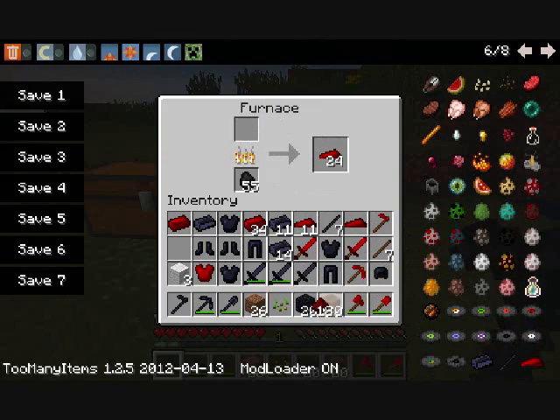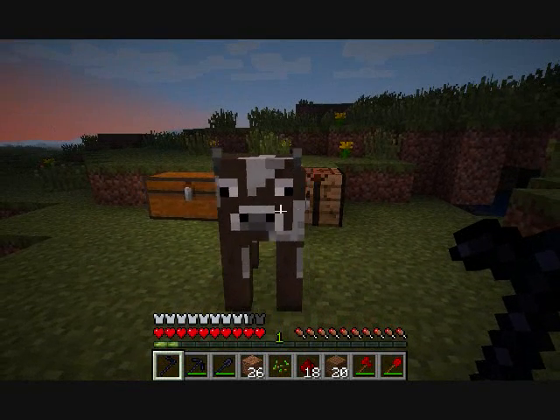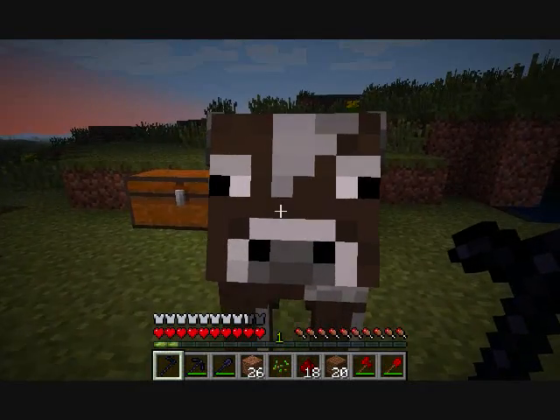I'm gonna show you how to make the obsidian ingots. All you need to do is get the obsidian and the coal, just like you're smelting iron or something. Just wait... and you're gonna get the obsidian ingot.